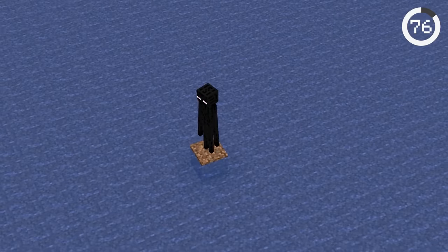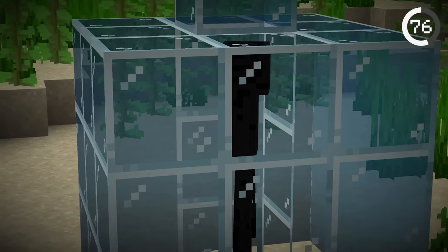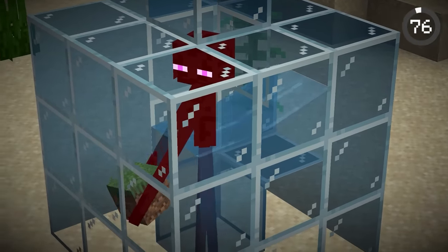Endermen are great at escaping danger, but not if surrounded by water. By putting one in an underwater prison, the enderman will be in constant fear. But if you change one glass block for a grass block, the enderman will eventually pick up the block and dig its own grave by letting water in.